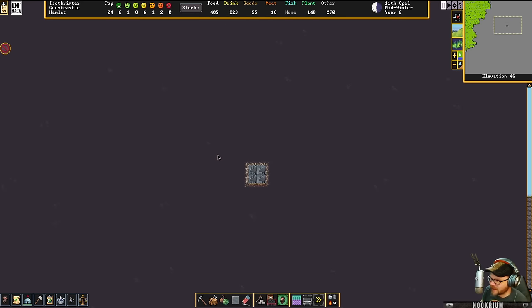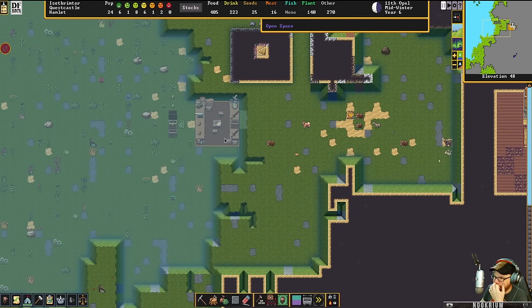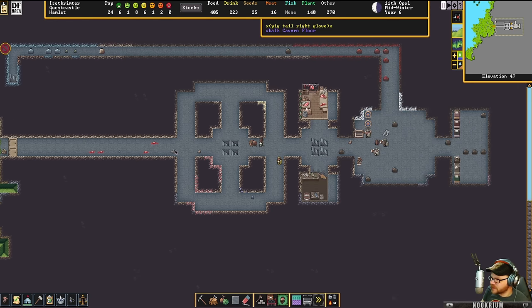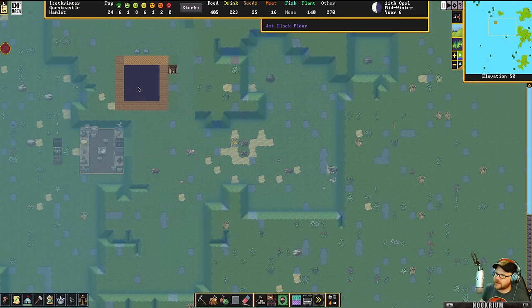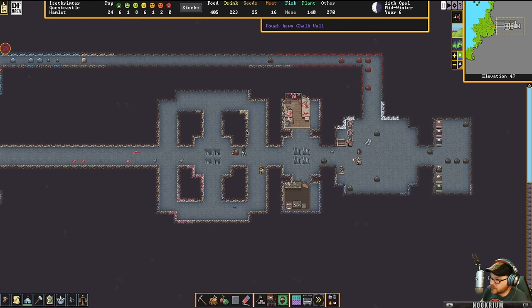Let's do a little tour of the place and remind each other of what we're doing here. Here's the entrance — side of a mountain. Not much of a hill, but we got a bit of a mountain entrance. There's a trade depot. Through the double doors into the barracks, we got a butcher, and a fishery up at the top. Most of the fortress is downstairs.